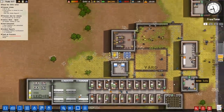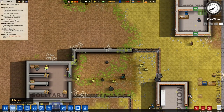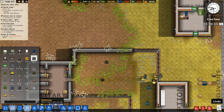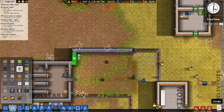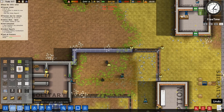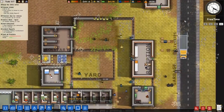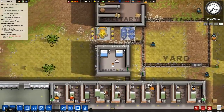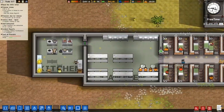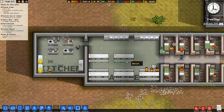Don't worry guys, you're going to get your food soon. We're going to want to replace this with a fence — cost us like $9 or whatever. Solitary and food. They need to move that food to the fridges. These guys are shifty as well. Clothing — we're going to sort that out soon.